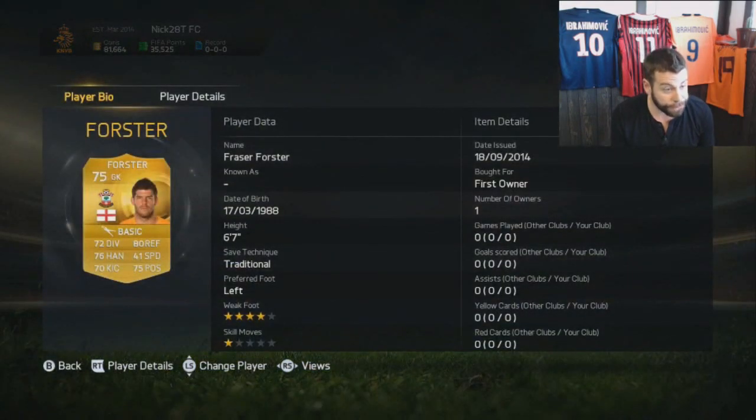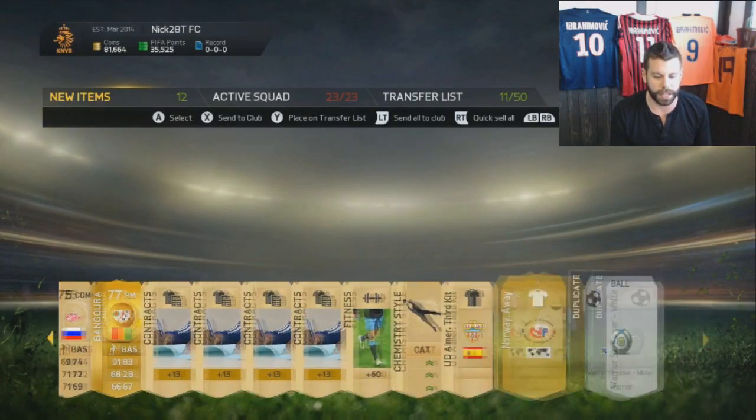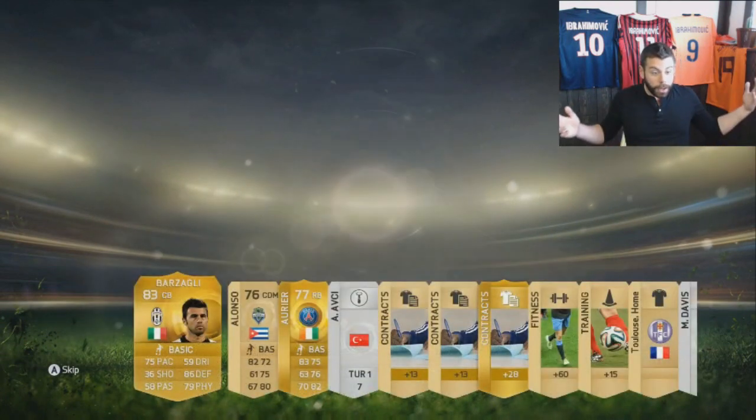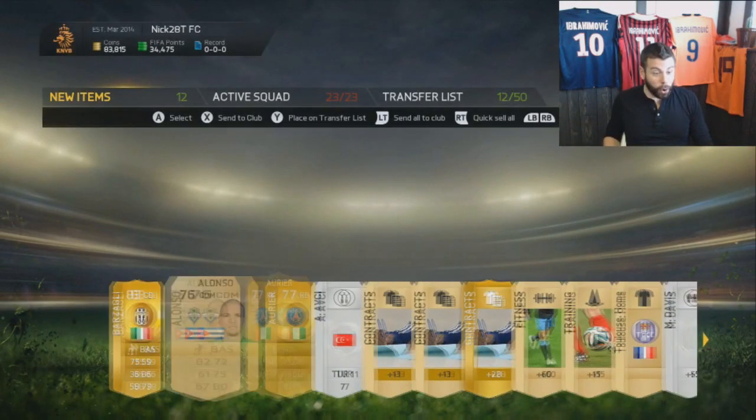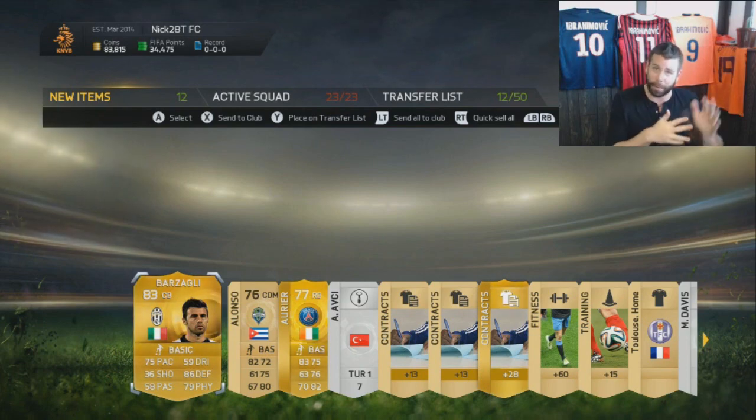Forster! Holy fucking shit! I totally forgot that he came from Celtic — he got bumped up to a 75 shiny gold. 6'7! If he can get himself an inform, oh my god, that'll be one of the best goalkeepers in the entire league, boys. We just got Barzagli and Aurier in the same pack? I can't complain there boys, that is absolutely fantastic. He will go into a Serie A team probably right along Chiellini.